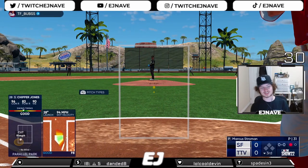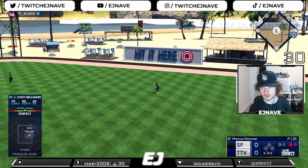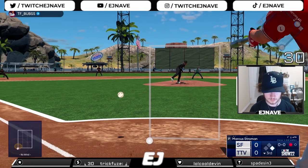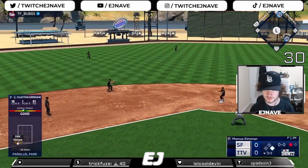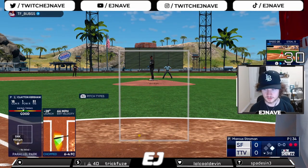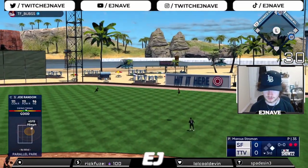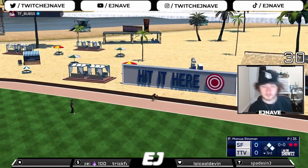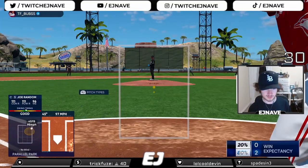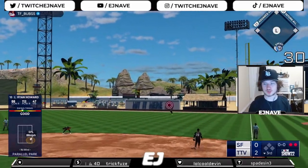Bellinger rips it to right - that's gonna be the first hit of the ball game for me, a line drive single. Runner on base, one out. Kershaw hitting - little grounder, only a force out. Mycap hits it to deep right field - is this ball gonna be caught? Ball is gone! Mycap able to hit it out for a home run at this high elevation park. We're up two nothing.